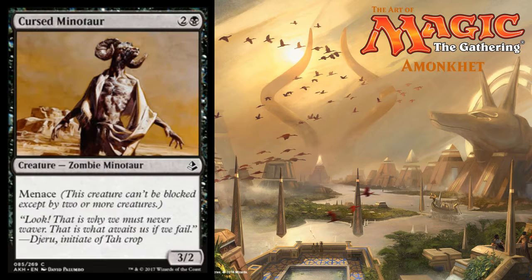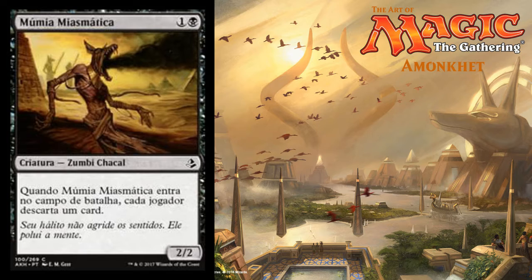Making the transition to black, we've got Cursed Minotaur — two colorless and a black for a 3/2 zombie minotaur with Menace. It's always nice to see Menace back in the set. Love the artwork again, very cool. This next guy I'm not quite sure what he is — the artwork is badass though. One colorless and a black — looks like a zombie jackal — a 2/2.